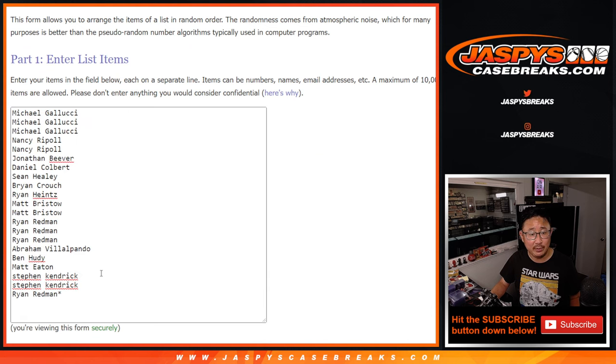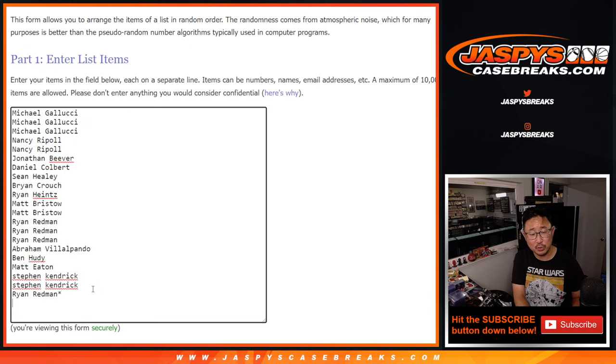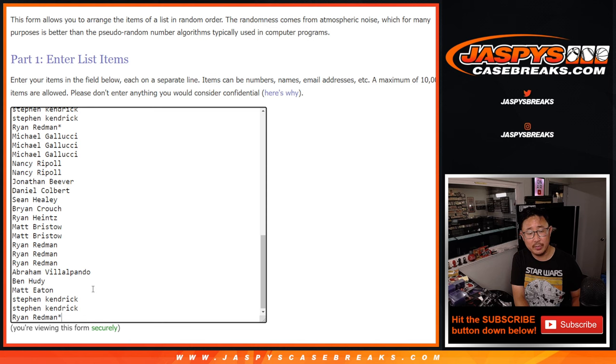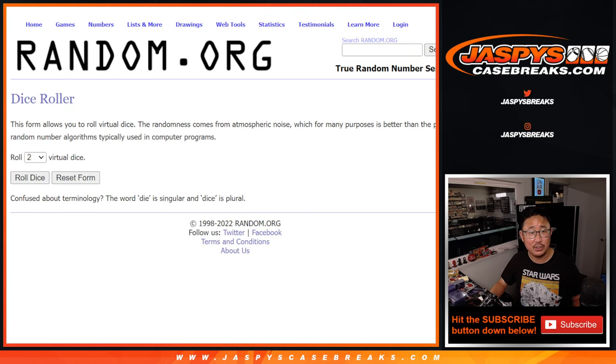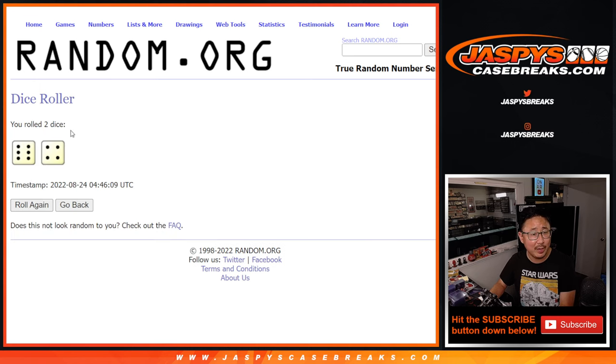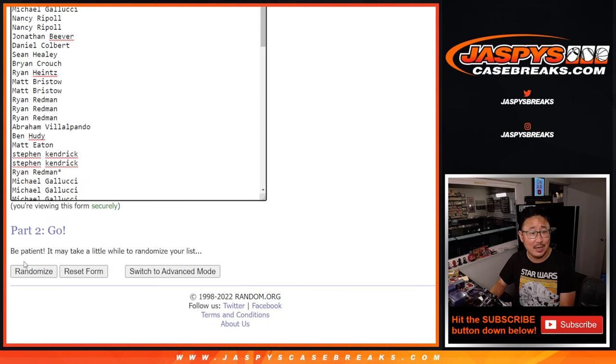All right, big thanks to this group for making it happen. Let's quadruple you up. Should be about 84 spots on each list. Let's roll it, randomize it — six and four, 10 times.